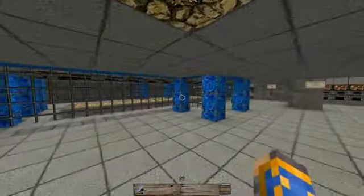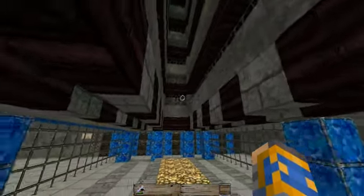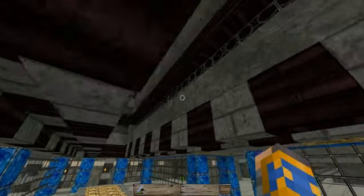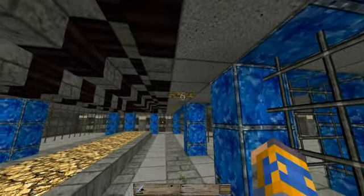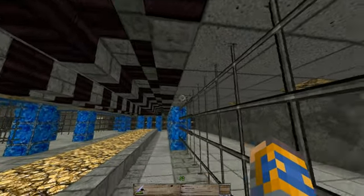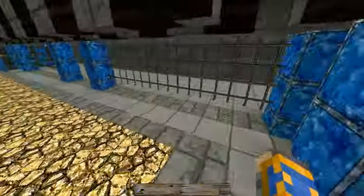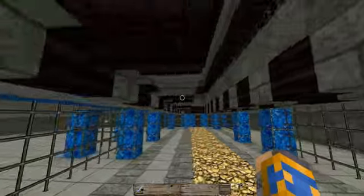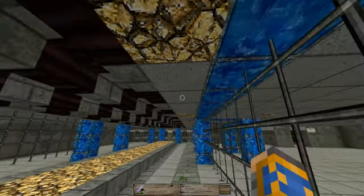I do have a couple plans in mind for future updates. On this level up here where these window panes are, I'm actually going to put some trip wire that'll lead down with redstone. And I'm figuring what I'll do is probably run some redstone lamps along here in various spots so that when the Endermen fall down, it kind of triggers like a disco effect, because they'll hit the trip wire and start to light up the lamps.